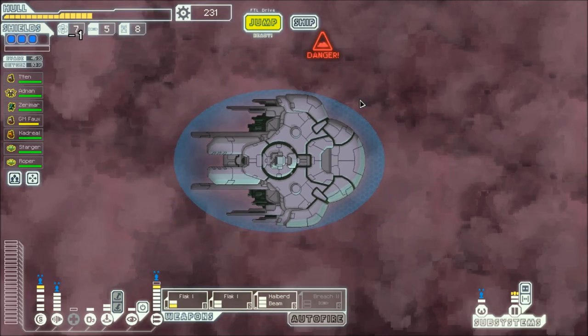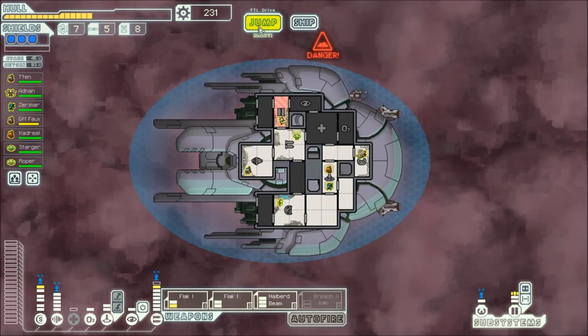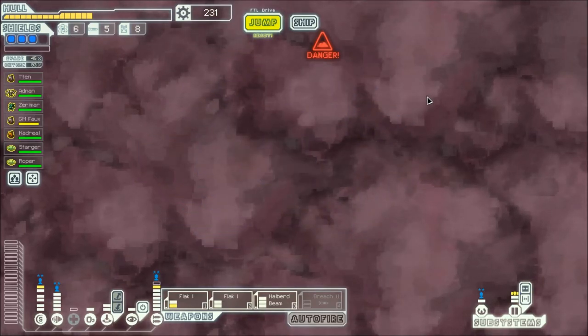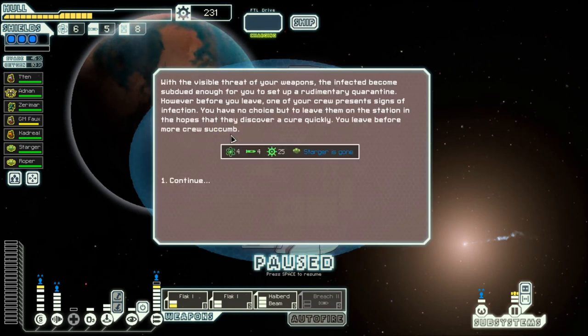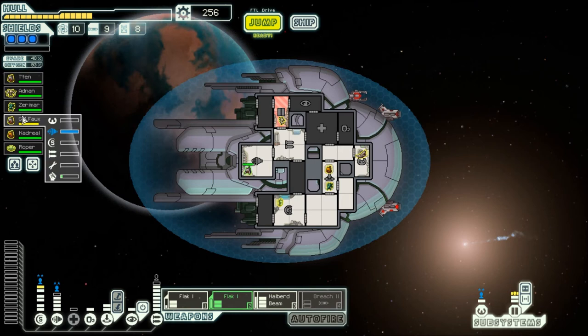Sure, why not — what's a little bit of smuggling gonna do? Alright, we'll hit the distress beacon and then the exit and we'll be good. Darn it, we lost our gun guy — that is very unfortunate, because it means we no longer have enough power to power everything. Do we have a guy that's good with guns? No we do not.